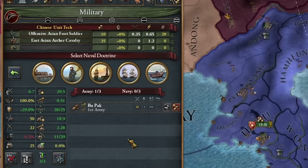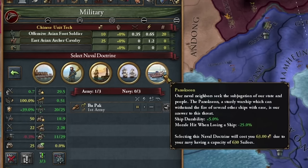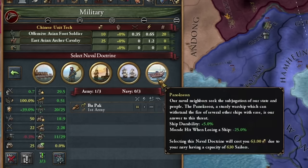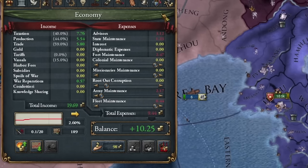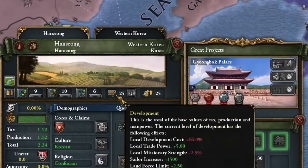As for our fleet's doctrine, focus on naval battles. If you're playing with heavy ships, I recommend this naval doctrine; if you're using galleys, focus on them. I'm choosing heavy ships because they currently perform better. After a very short time, we are already earning a lot in Korea — see how cheaply we can develop in our capital now, despite having a development level of 25.